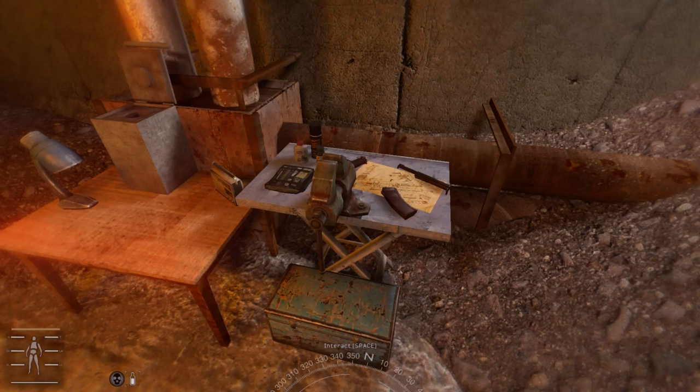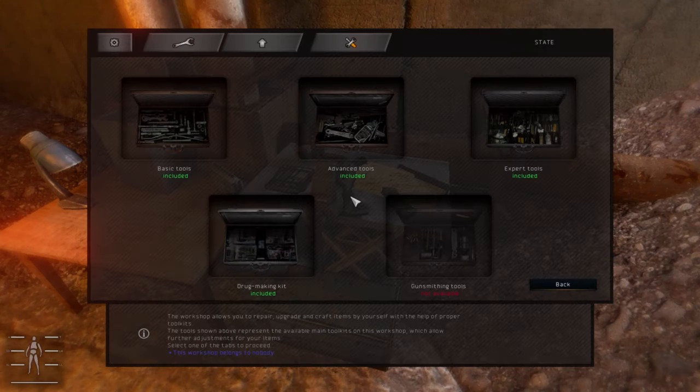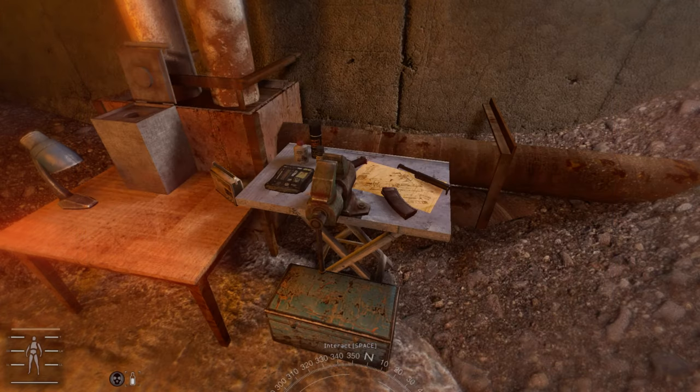And then when you press spacebar once it opens up just like any workshop. As you can see you have all the tools here, so you don't have to carry them around or get them out of the stash — they're just here and ready to be used, which is really nice.